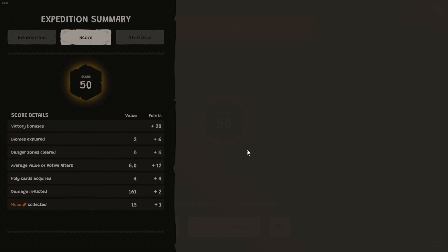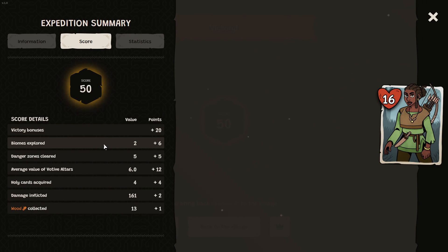Score of 50, and it breaks it down for us. Victory, how many biomes we explore, danger zones cleared, average value of votive altars — that seems to play a big impact. Holy cards acquired not so much, damage inflicted not so much, wood collected not so much. So it looks like victory plays a big part, the number of biomes you explore, the danger zones cleared, and more importantly the votive altar. The longer you can push your luck, the more points you get.